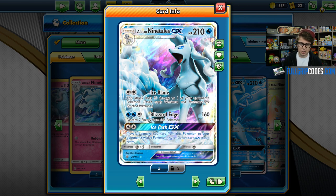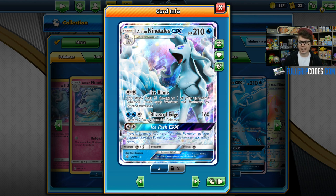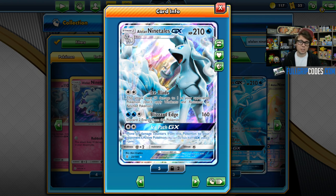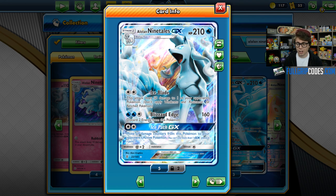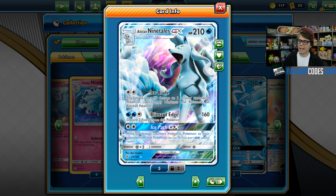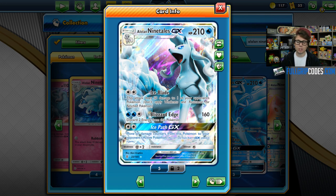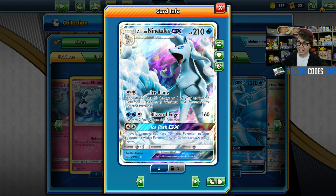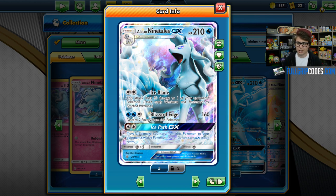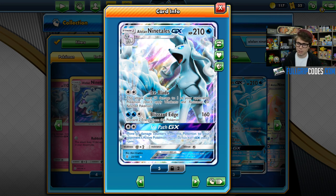The deck that Sam plays in round three was a popular choice in 2017. It focuses on using Alolan Ninetales GX with its Ice Blade attack, which can be activated for just a Double Colorless Energy. It deals 50 damage to one of your opponent's Pokemon, allowing you to snipe bench threats before they are able to evolve up. It pairs very well with Decidueye GX's Feather Arrow ability. Alolan Ninetales GX also has its Ice Path GX attack, which allows you to move all damage counters from this Pokemon to your opponent's active Pokemon. Alolan Ninetales GX has 210 hit points, making it a pretty difficult target to knock out.